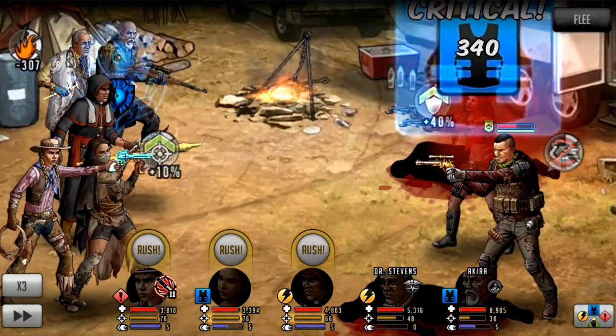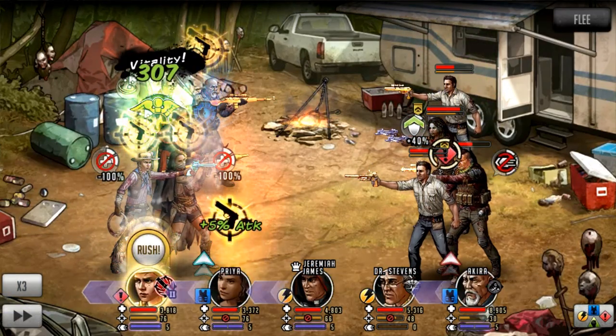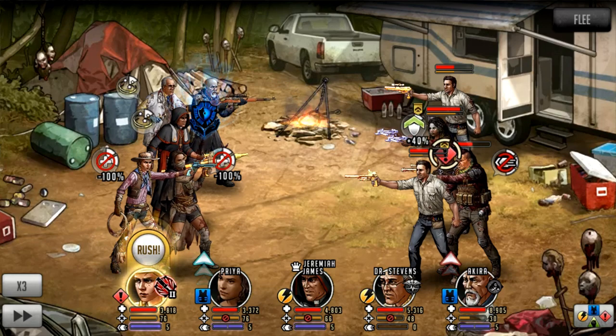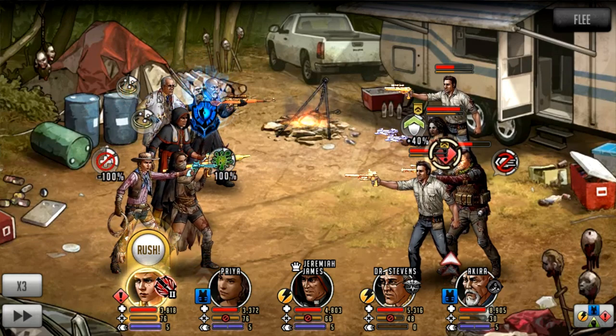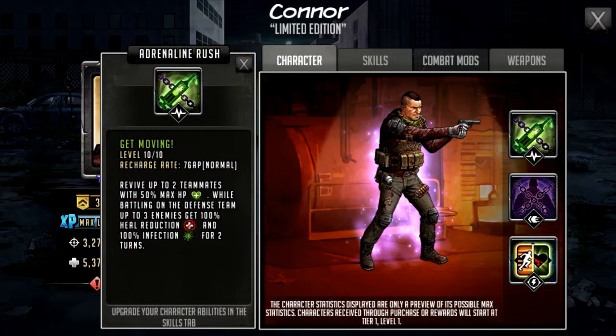I've taken in some low-HP characters just to show the revives and how that works. You're going to see the heal reduction and infection come in. After a basic attack, the rush fires — two revives come in, along with 100% heal reduction and infection. It landed on Priya and Andrea in the bottom corners, who now have 100% heal reduction and 100% infection for two turns — they're going to turn to dust. There aren't many healers who can fix this; you'd need someone who both cleanses heal reduction and has massive heals.